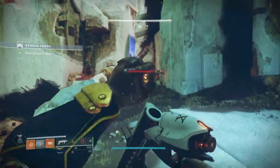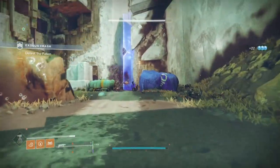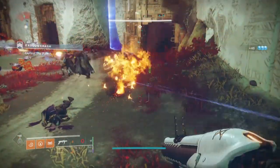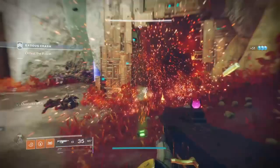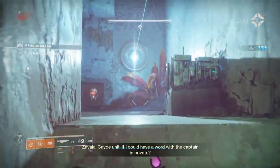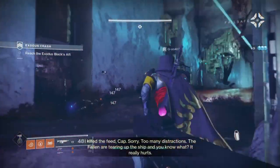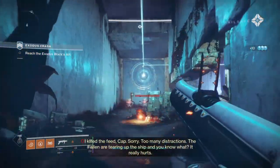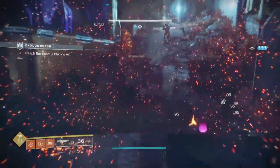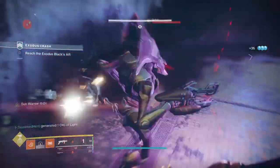Greetings everyone, 3DHero here and welcome back to another Destiny 2 build video. Today's build focuses on the Explosive Solar Splash build via Warmind Cells, which allows you to produce Warmind Cells via Solar Splash damage through a number of ways, creating unique loadouts for ad clearing. This build is flexible for all three classes, and today I'm combining an Explosive Machine Gun, Acteon War Rigs, and Warmind Cells — essentially a Destiny version of Borderlands' Torque Guns, but with even more explosions.